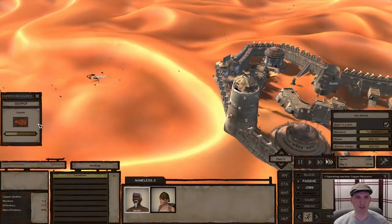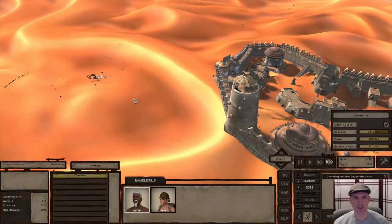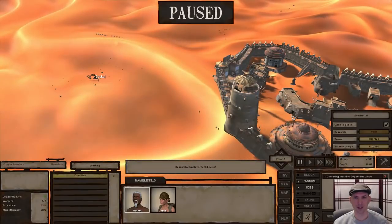You want to check on Gecko occasionally because if his inventory hits five it will be full and he'll stop working. As soon as tech level two finishes, we'll take a look at what we need to build that research bench and know exactly how many iron plates we need to save up for. Iron plates, if I remember correctly, are roughly 100 cats each.